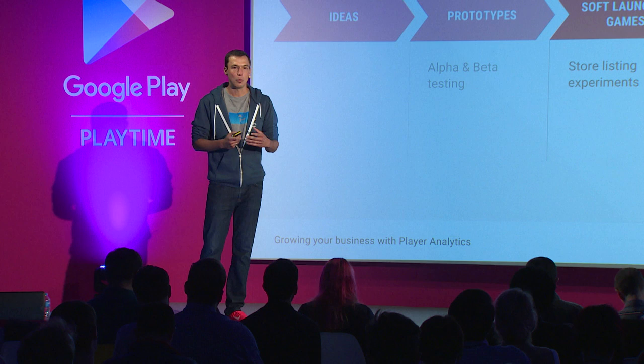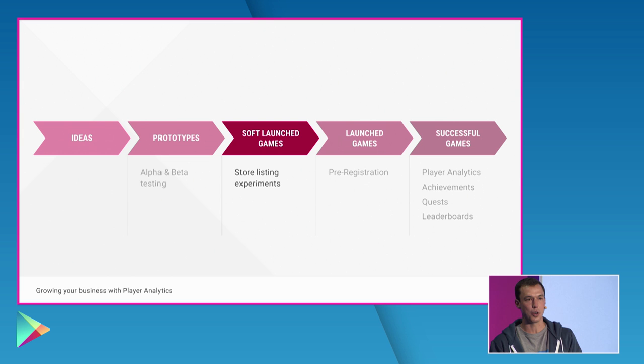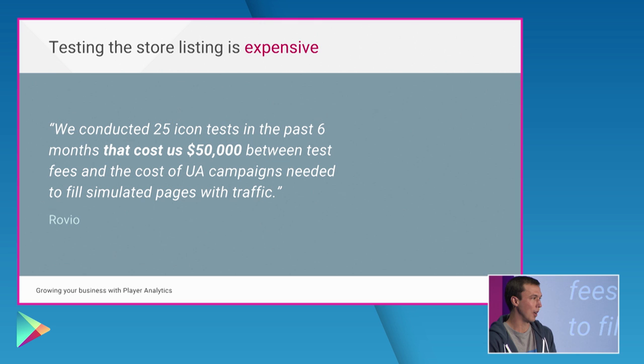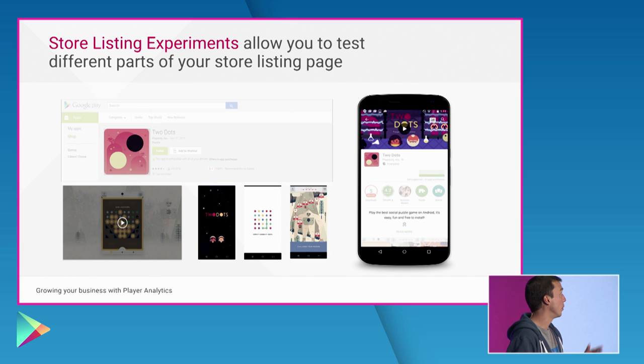When you're ready to take your game to soft launch, it's a really important phase because it's one of the first moments where consumers actually see your game. We've built features to help you optimize your game during soft launch, called store listing experiments. The store listing experiment solutions in the marketplace today are expensive and imperfect. Rovio, for example, spent $50,000 testing their icons and descriptions over a six-month period — that's an imperfect solution and we wanted to make it better.